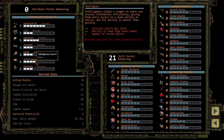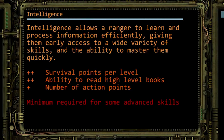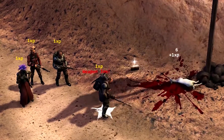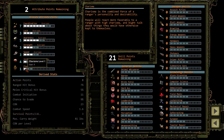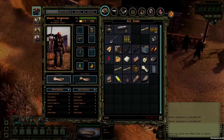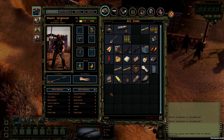Our heavy weapons guy isn't a complete meathead. We're giving him a point in intelligence so he gets more skill points at each level up. Finally, this guy's an asshole — let's dump two points out of charisma and put them into strength. Now he can carry more gear. They call him heavy weapons for a reason.